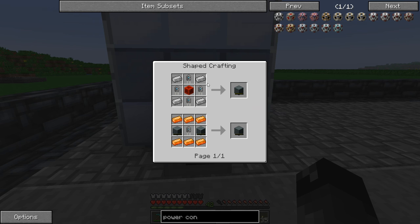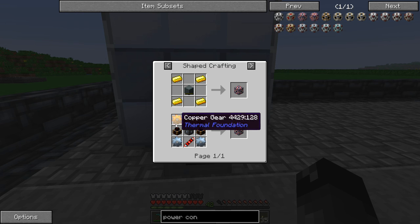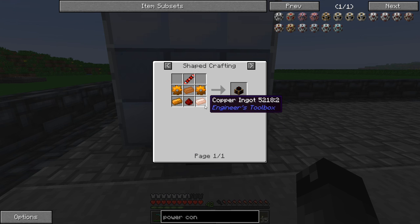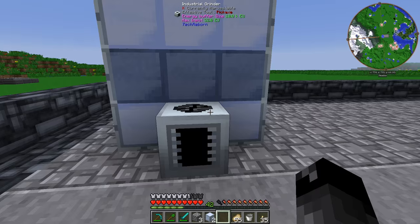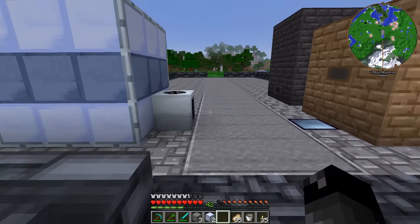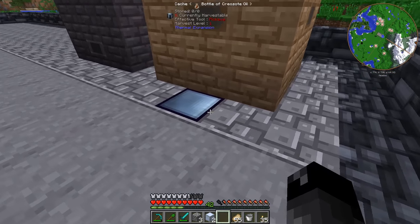The capacitor bank would need us to get into Ender IO - we don't have any of that done, so we'd probably want to do the Thermal Expansion version, but this is still going to be a little expensive with lots of copper. We might end up just trying the immersive engineering to start - that might be enough to get us where we need to be, though I'm not 100% sure.